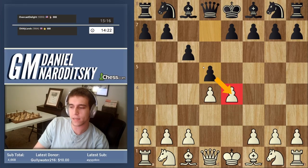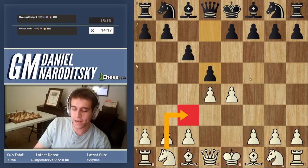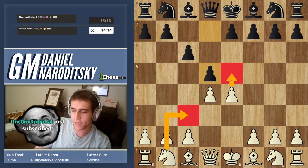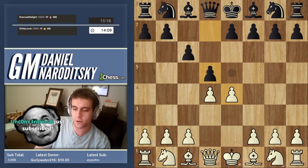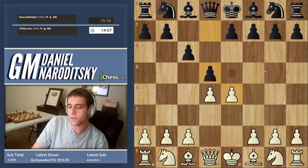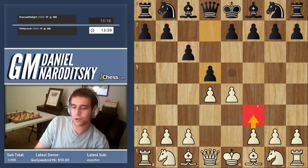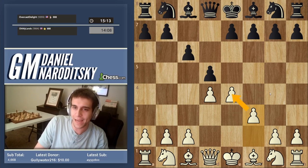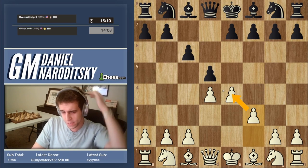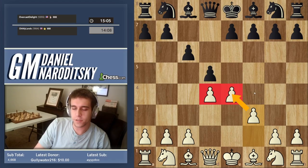Black is attacking our pawn on e4, so we need to do something. White has options: knight to c3, e5 (the advanced Caro-Kann), or taking on d5. But one line that often flies under the radar is the Fantasy Variation — the move f3, which defends the pawn on e4. You're not allowing black to win your pawn, and the purpose is to preserve your pawn center.